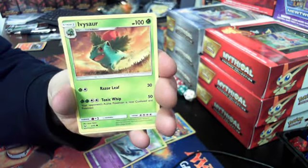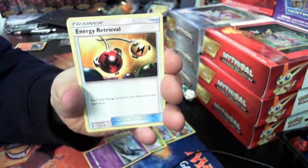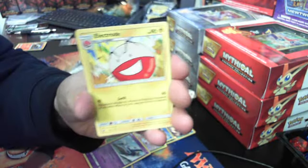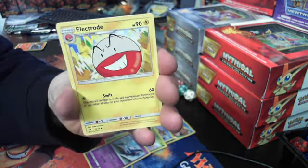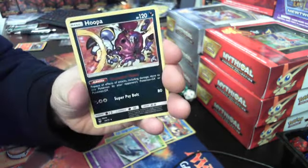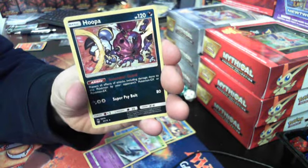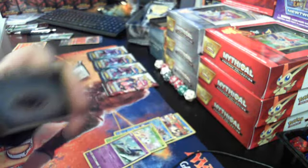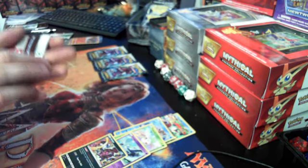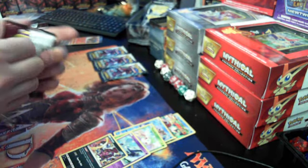Sitting at a weird angle here — Ivysaur, Energy Retrieval, Damage Mover — that is a reverse holo — and we got a Hoopa! Hoopa! Pack number seven.